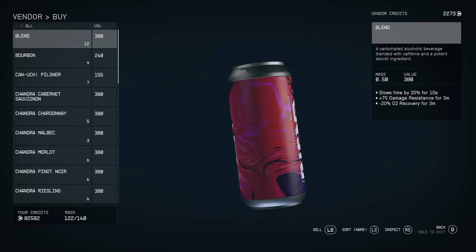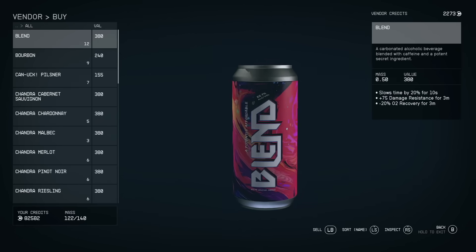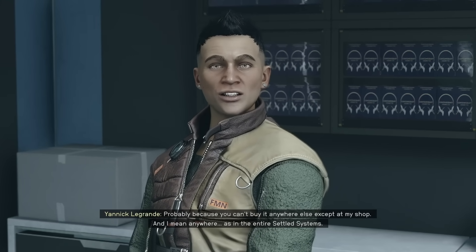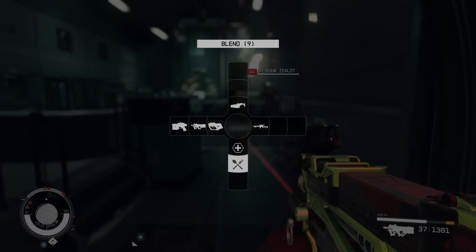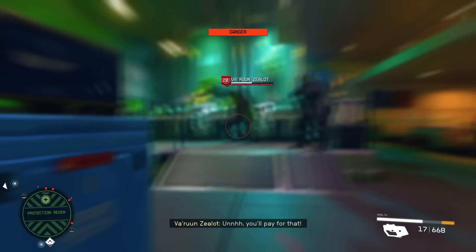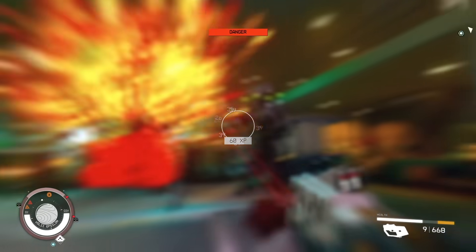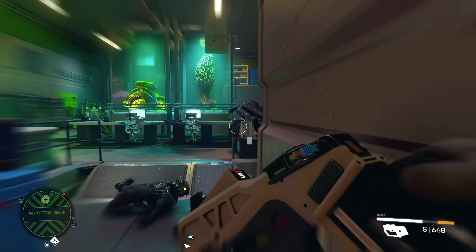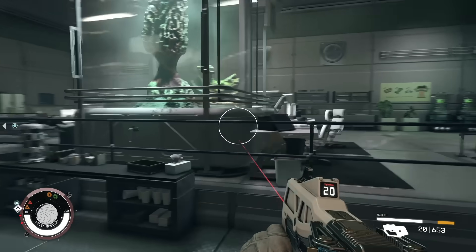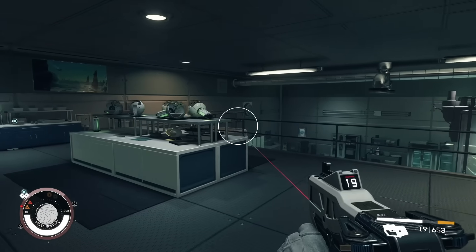This alternative is called Blend — basically a watered-down version of Aurora with some extra additives. Blend can be purchased for a few hundred credits from Legrand's in the Neon Core District, and it's fantastic for combat. You still get Aurora's time-slowing effect, plus the same damage reduction effect you get from other drinks in Starfield, making it an even better option. As a food or drink item, Blend's effects are improved by the nutrition skill, which at rank 4 upgrades this drink from 20% time-slow to 30%, and 75 damage resistance to over 100.